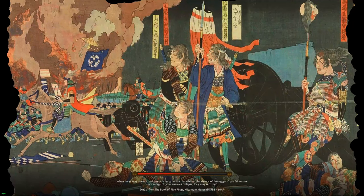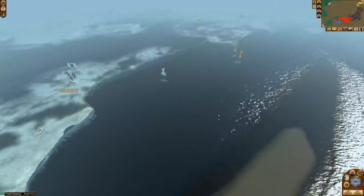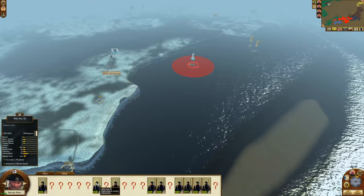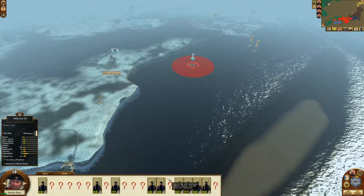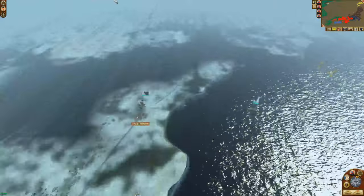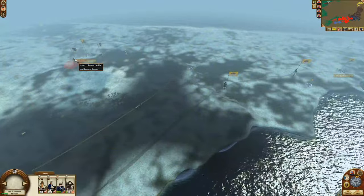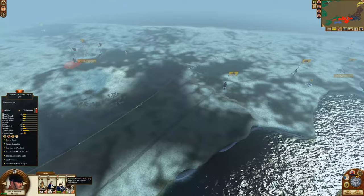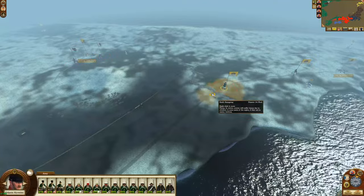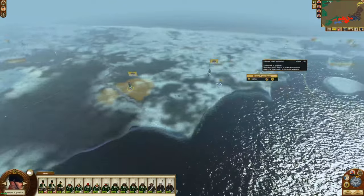Welcome back to Shogun 2 Total War. I discovered the Prussians are sending another army up to my home region. I tried to intercept the fleet but wasn't successful — looks like pretty much a full stack. We did manage to successfully defend again. These armies should be dying off except for the guards, who are impervious to weather conditions. My troops will take attrition because they're not used to cold weather, as the Russians are.